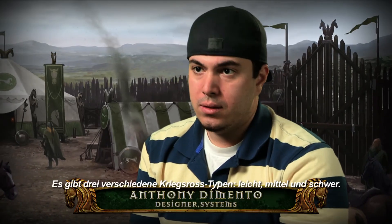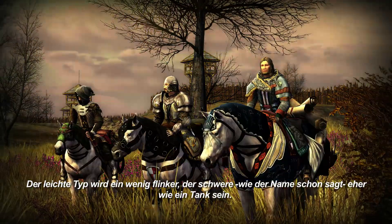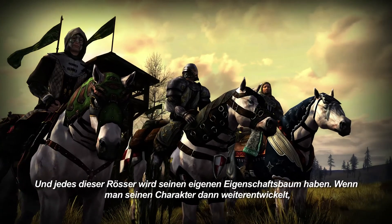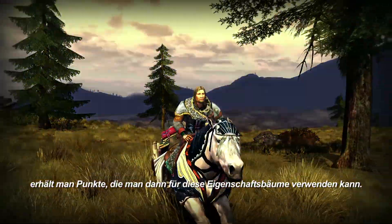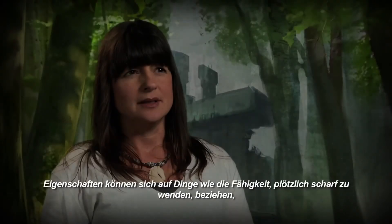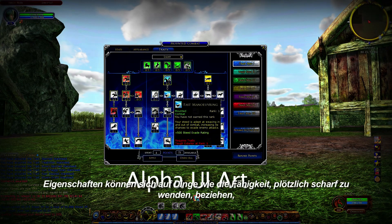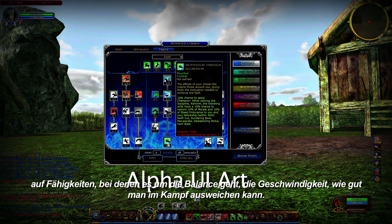There are three different kinds of war steeds: light, medium, and heavy. The light is going to be a little bit more mobile, while the heavy steed will obviously be more of a tank. Each one of those steeds will have their own trait tree — as you progress and level up, you'll get points that you can dump into those trait trees. Traits might include things like your ability to turn sharply, balance-oriented traits, your speed, and how well they can evade in battle.